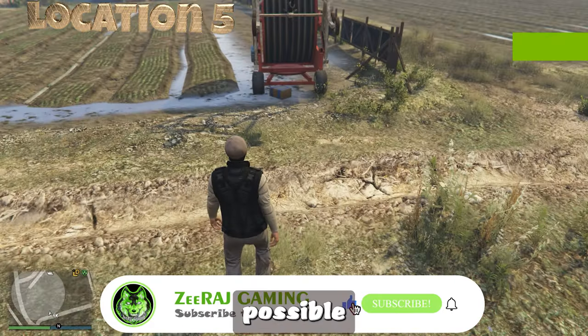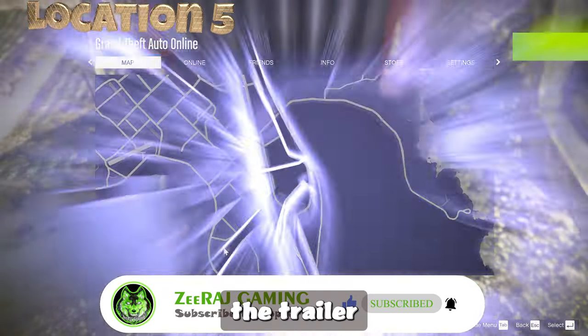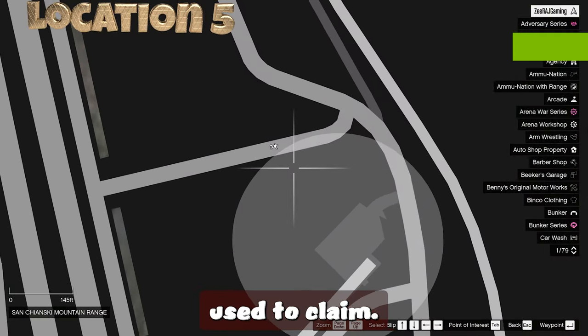The last possible location to find the G-Cache is near the red colored coil pipe trailer. Approach the trailer and the cache box will be yours to claim.